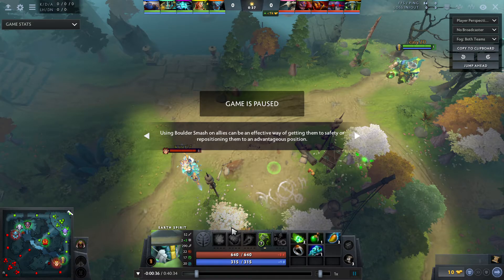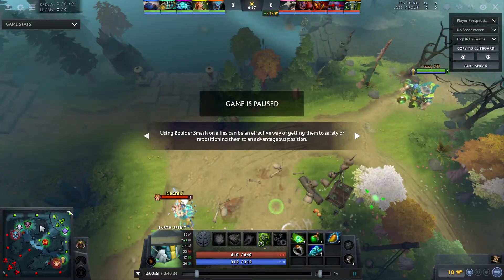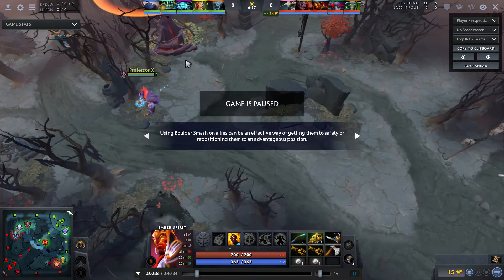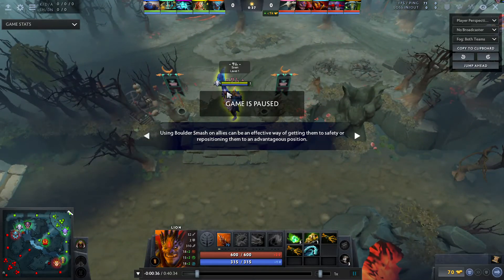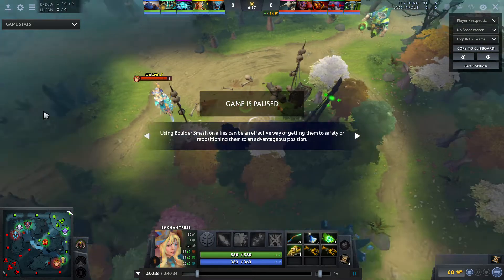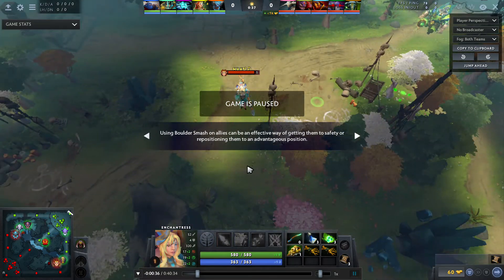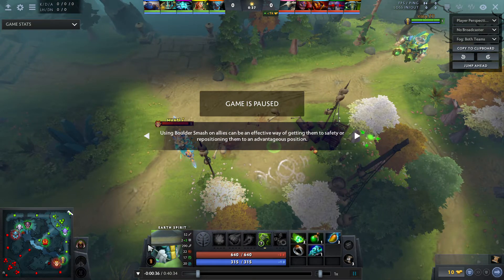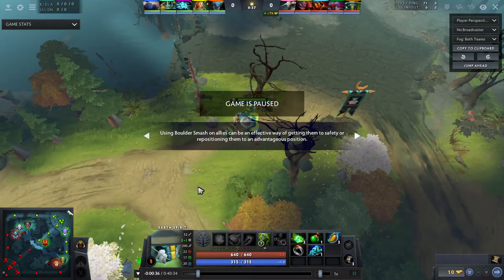Hey guys, easy here with another replay commentary on Earth Spirit. I played this game about three days ago, it was pretty good, we had fun. Most importantly I had a really good early game — I ganked mid a lot and did a lot of things on the map very effectively. I want to show you what I did wrong and right in the early game, so I won't be talking much about the mid game.